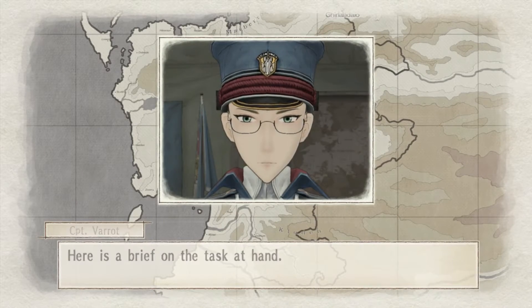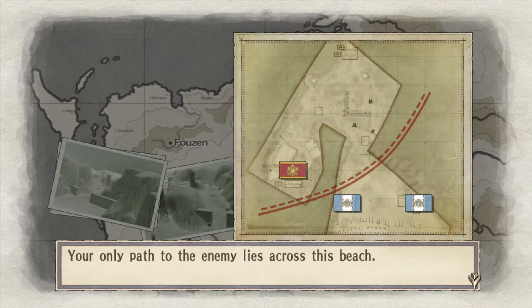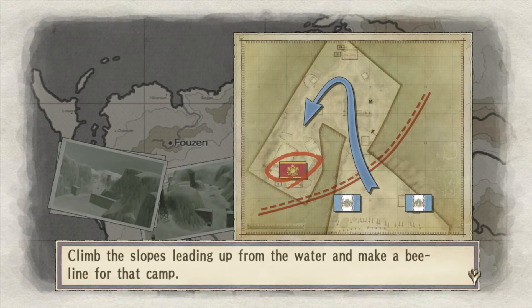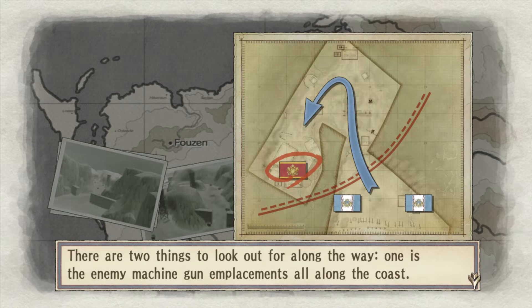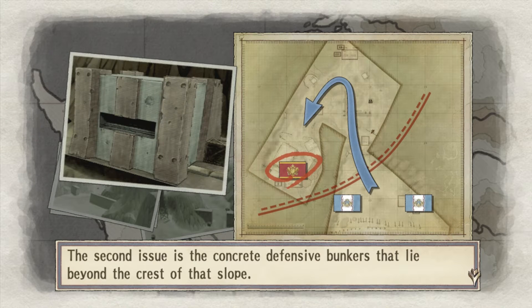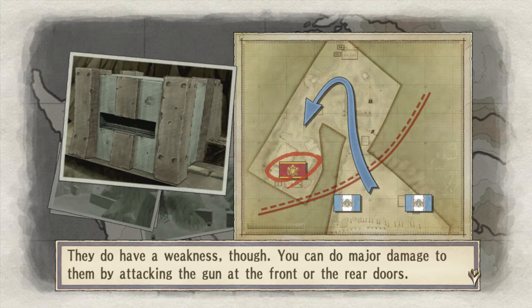Here is a brief on the task at hand. The enemy is entrenched behind hefty defenses along the top of the sheer rock face. Your only pass to the enemy lies across this beach. You begin at this entry point and work your way towards the enemy camps. Your objective is to occupy the enemy's base camp. Climb the slopes leading up from the water and make a beeline for that camp. There are two things to look out for: one is the enemy machine gun emplacements all along the coast — use your tank as a shield and keep the smoke screen rounds coming if you want to arrive in one piece.